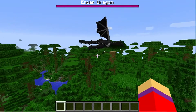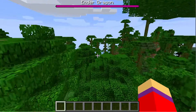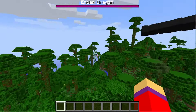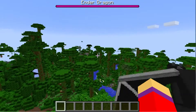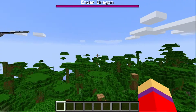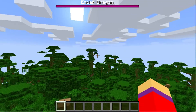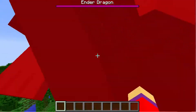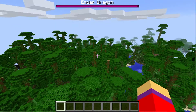There's an ender dragon — it'll destroy your world. I don't know why you'd want this guy in here, but you're probably asking can you fight the wither? Probably not, because I tested it before and the wither does try to destroy this guy but he's way too fast, and the dragon doesn't attack the wither.